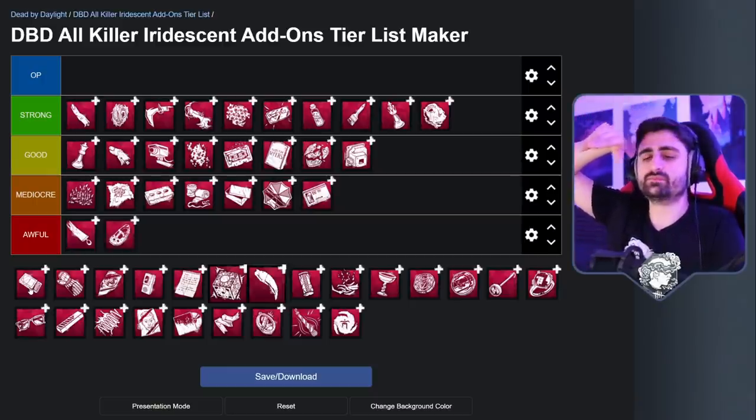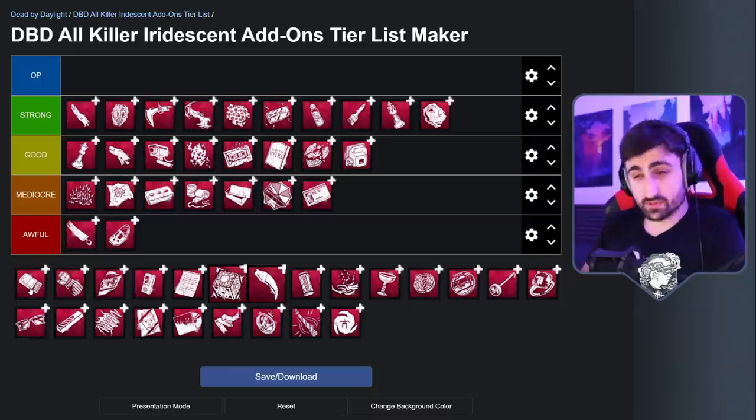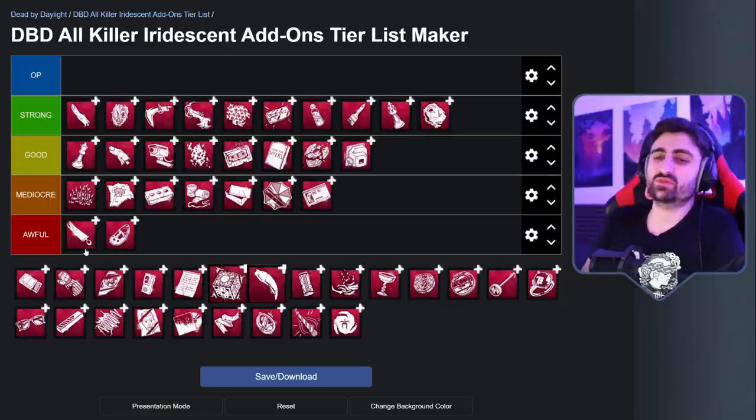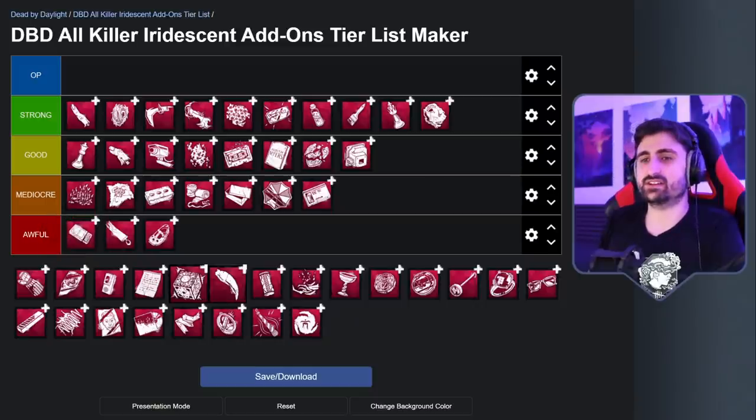The next Nurse add-on is the Matchbox — instead of giving you an extra blink, it removes a blink but makes the Nurse move significantly faster. The Nurse is the only killer that moves slower than survivors, under 100%. But with this add-on she actually moves at 105 — so you're a Nurse with only one blink who actually moves faster. This can throw survivors off a lot, and you could combine it with a bunch of other add-ons for greater effects. I still think it's a downgrade, but it is something you could get used to and survivors won't immediately be able to tell. Even though the 105 speed changes the way you play Nurse and you could become a master of one-blink hitting, you'll still eat the dead zones and the times where your first blink fails and you don't have a backup. So even though I think it's slightly better, it really is not very, very good.